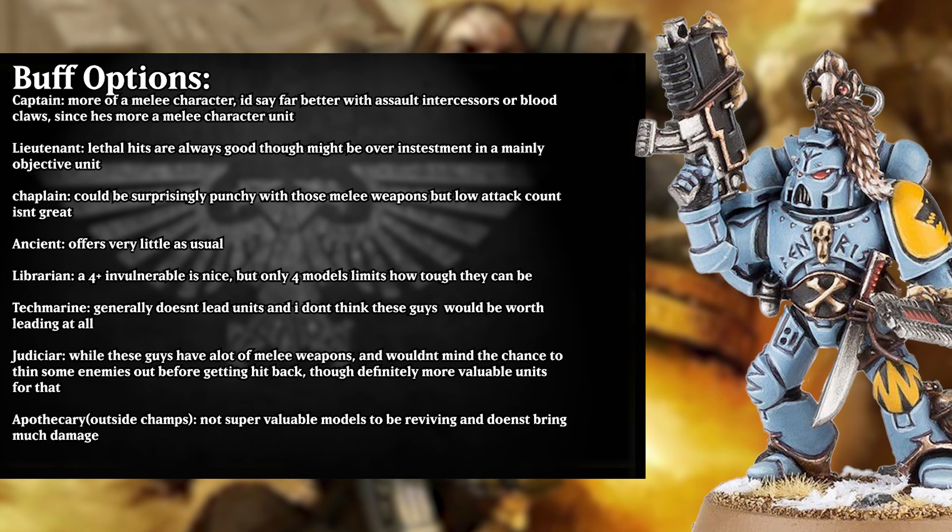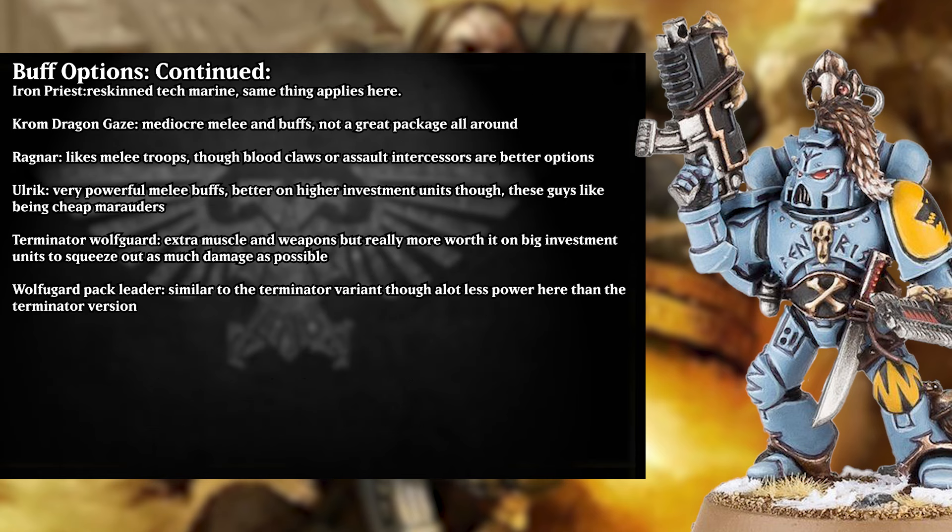The judiciar does offer them a good buff, and given how they're just marines, they would like to get the hit first to make sure they don't get whittled down too much. However, with the low attack counts, it's kind of over-investment. The judiciar is far better with something like blade guard veterans, which really do appreciate being able to get the hits first in. The apothecary isn't super valuable for reviving these guys and doesn't bring any damage. In terms of Space Wolf specific characters, the Iron Priest is just a re-skinned tech marine, so the same stuff applies. Chromdragons Gaze gives very mediocre melee and his buffs aren't terribly good, so I would say he's not worth bringing. Ragnar does like being with melee troops and these guys do have melee, though he would be better on a high investment unit like blood claws. Ulrich does have very powerful melee buffs but is better on a high investment unit — these guys generally like being cheap; they can deal with infantry very well, no need to give them those sorts of buffs.